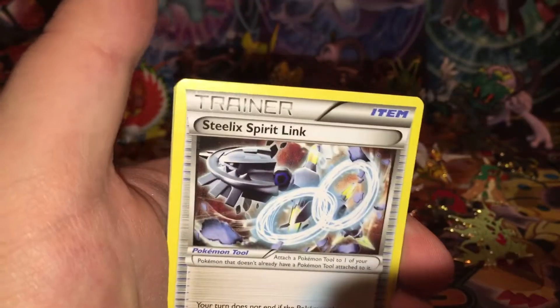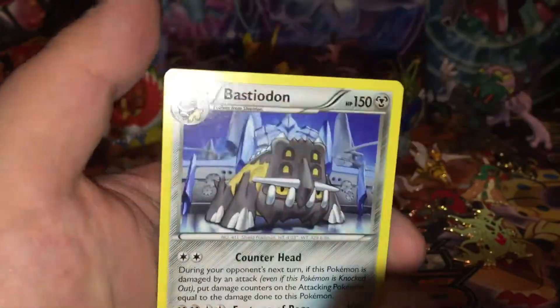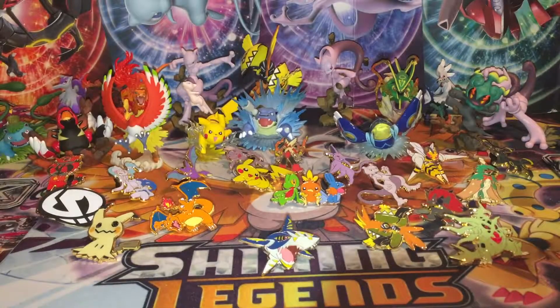Second Steam Siege pack: Holo Evelatal, Steelix Spirit Link, Chimchar, Nosepass, Litwick, Ponyta, Reverse Holo Larvesta, and a regular rare Bastiodon. Saving some of the good pulls for later on, I hope.